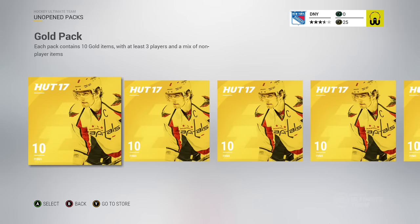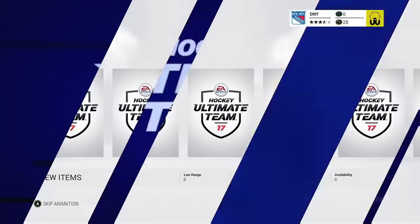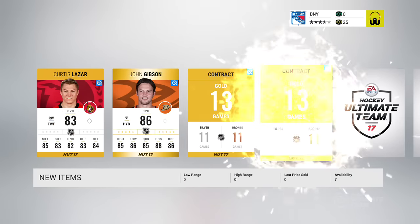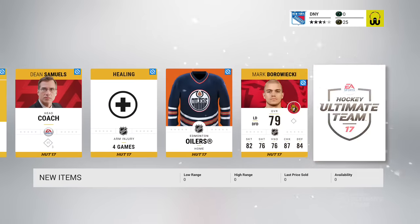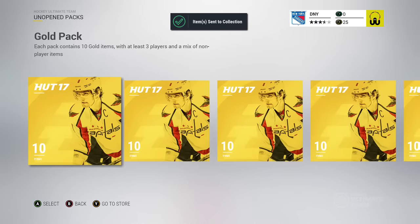Alright, let's go back to the eight ten-card packs. Let's get right into it — going to let the animation roll. We have Lazar, John Gibson — good start — goalie Samuels, coach, healing cards, Oilers, Boruyaki. Not too good, not too good. We've got seven more to go.